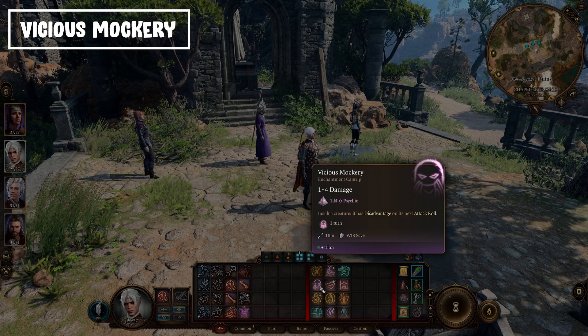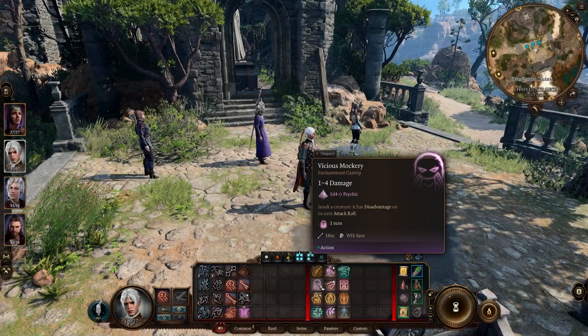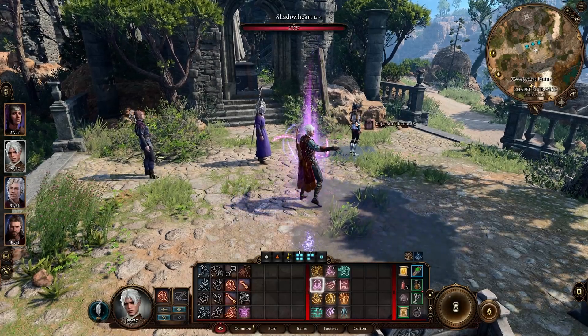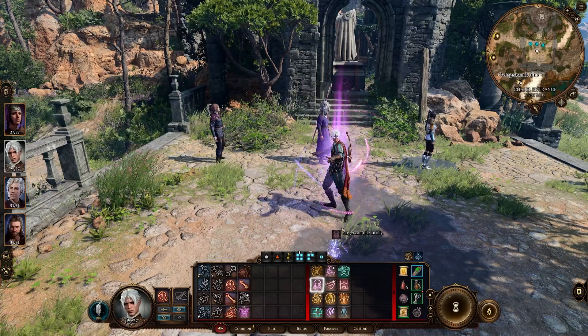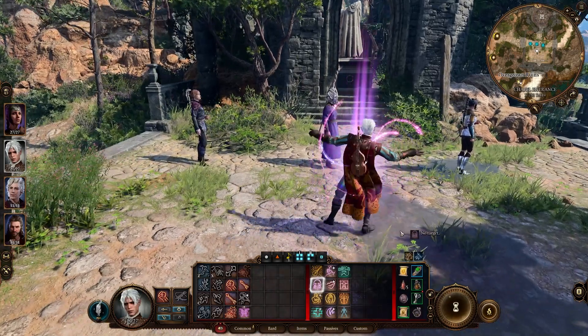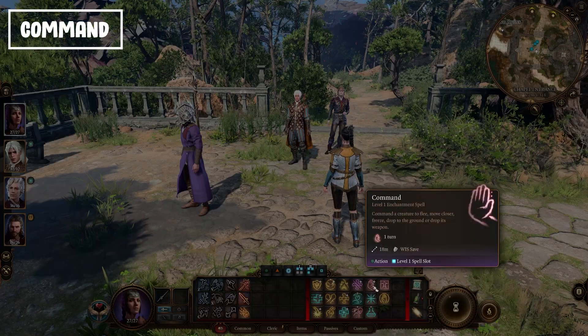The last cantrip is Vicious Mockery — because what else do you want from a cantrip? You can insult an enemy. I think it's funny, which is partly why it's on the list. But it's also not bad mechanically — the damage is low but you give an enemy disadvantage on its next attack roll, which isn't bad at all.